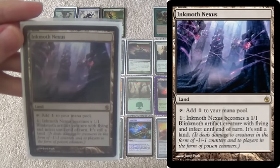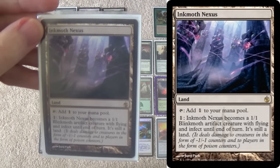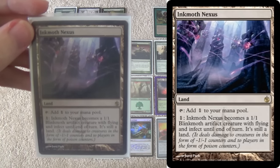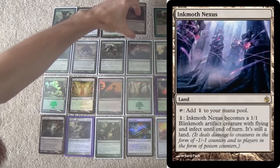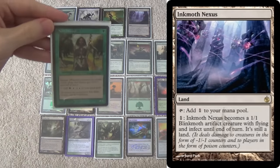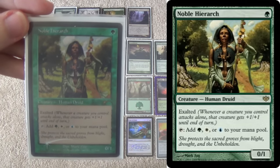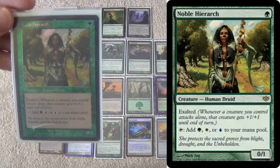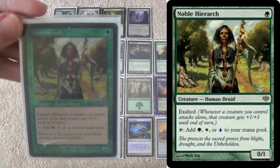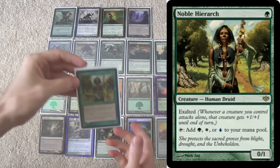We have a four-of Inkmoth Nexus. Because we're running the mono green version, if you don't have four, don't worry — buy one and work your way up to four. You definitely need at least one. This is your anti-control hitter. It can't be countered, it's a little harder to kill because it's only a creature on your turn, and sorcery-speed removal like Wraths doesn't work on it. Inkmoth Nexus is pretty sweet. It is an artifact, but you can protect it as a creature. We have four Noble Hierarchs, both for the passive pump that can't be taken by Spellskite, and because a lot of decks just don't respect your Noble Hierarchs — they don't respect the life total — so you can get them low enough that Noble Hierarch becomes a serious threat. It's a one-mana ramp creature that also makes one-land hands more capable.